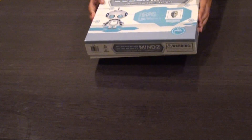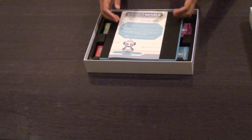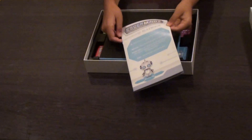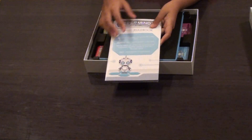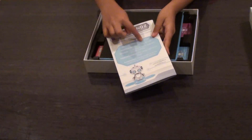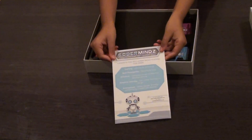As we open the CoderMinds box, we first see the rulebook. The rulebook explains all the levels you need to know about CoderMinds. And even at the back of the rulebook, it explains to you what concepts of artificial intelligence we will be learning.